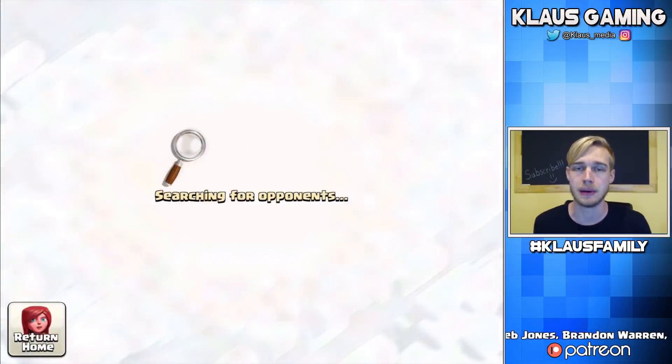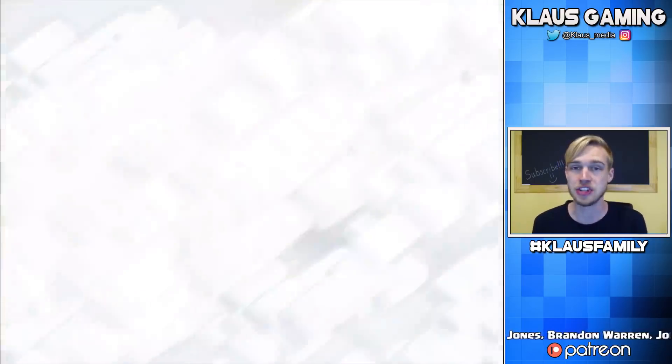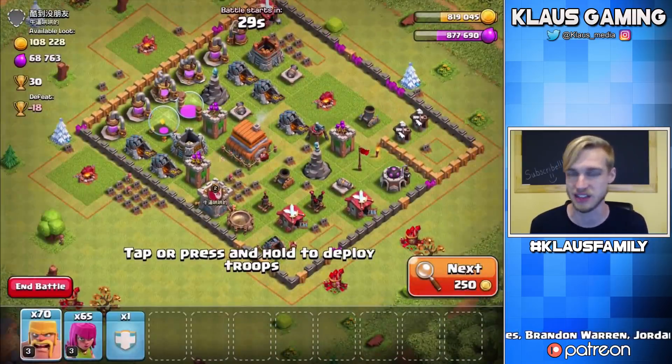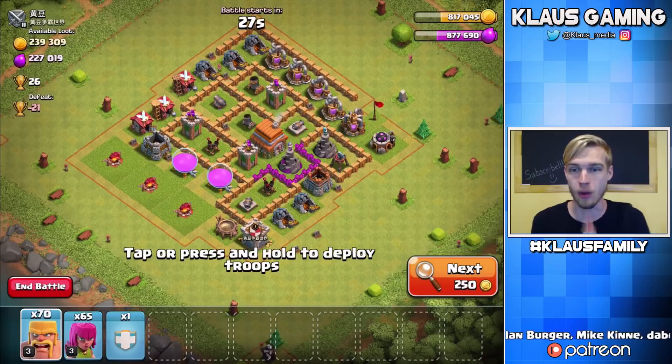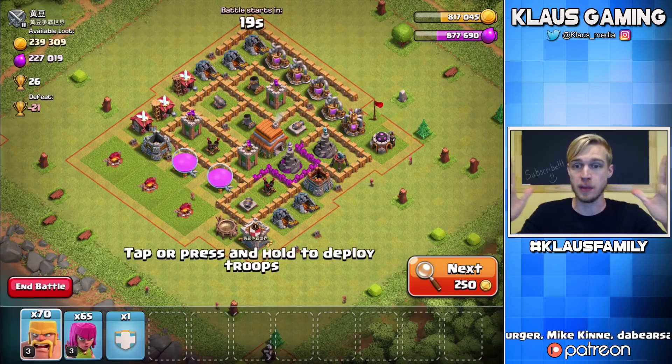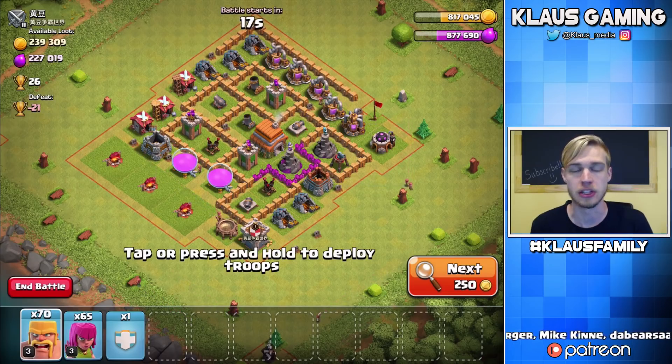What I'm going to show today specifically is how to use that CC set of Hogs effectively. Let me find a base and we'll wreck it together as always. Wow, 200,000 Elixir — that's really, really good. 100,000 is my minimum, and we luckily found this base, and it is going to be glorious.